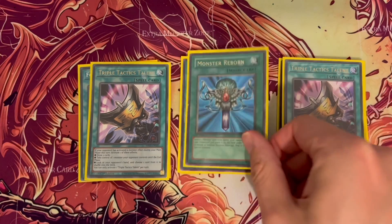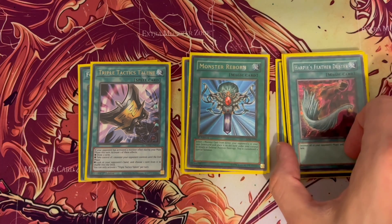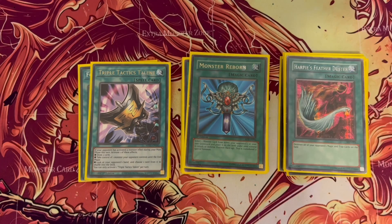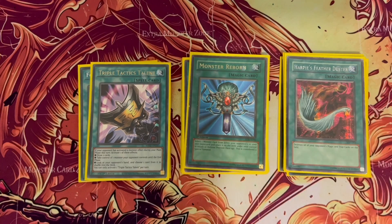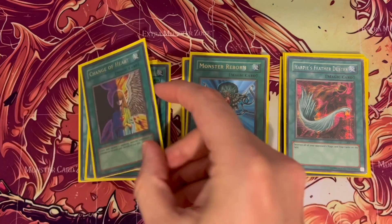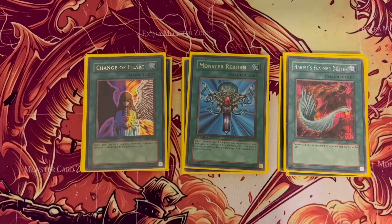You'll find you use Pot of Avarice pretty much every turn two — it freezes quite easily. Monster Reborn is great for not only bringing back your monsters but also your opponent's if you need to. I need some spell destruction, so I run one Harpie's Feather Duster, though this has gone in and out depending on how everything's going — it could be a side deck or main deck card depending on how you want to do it.